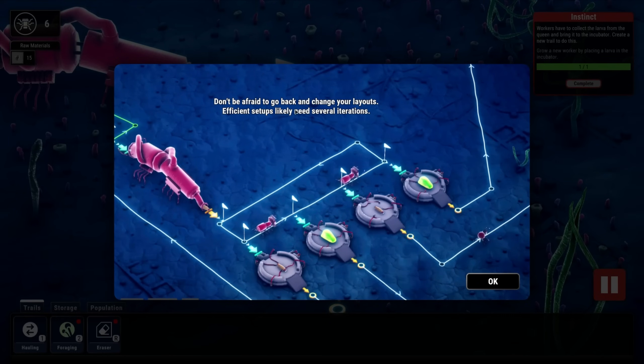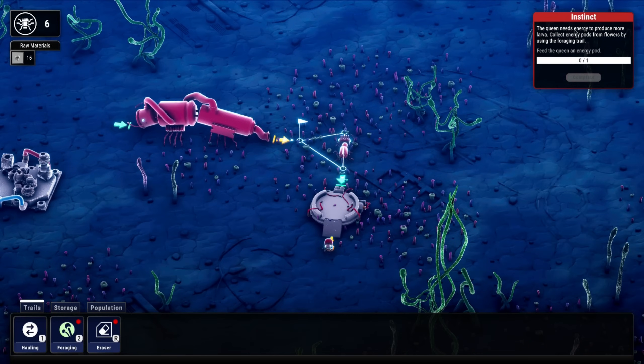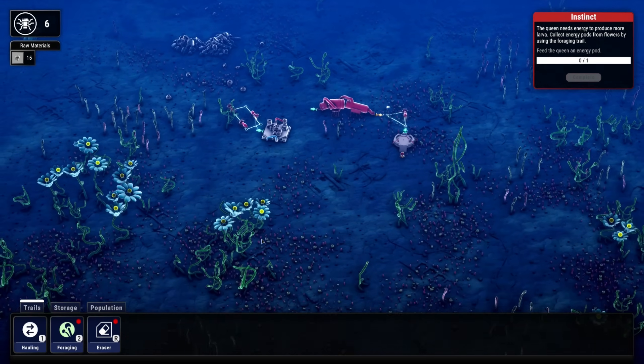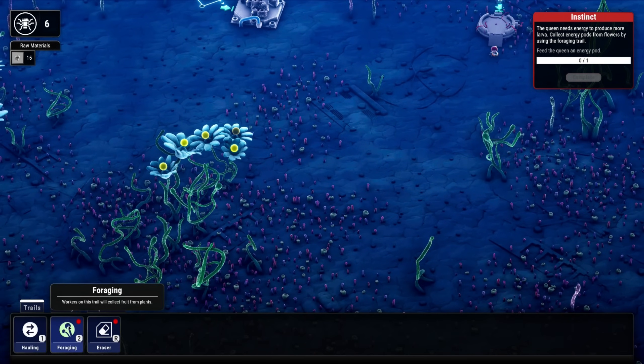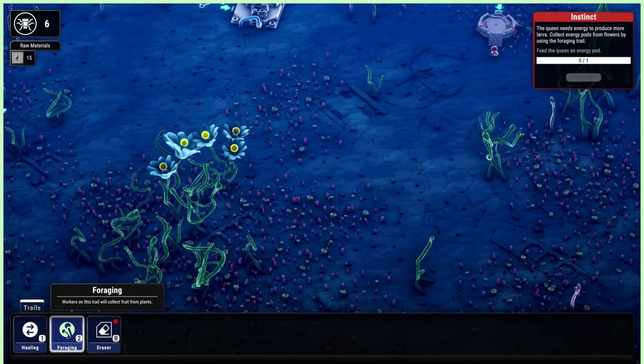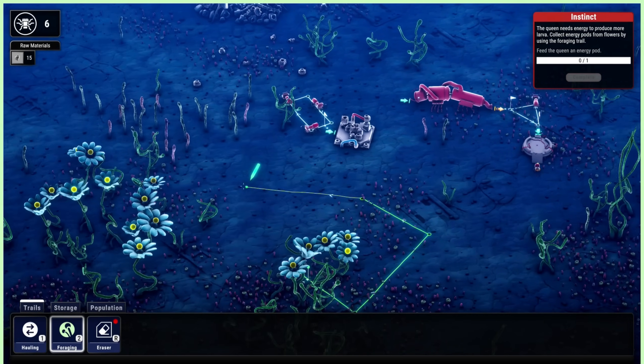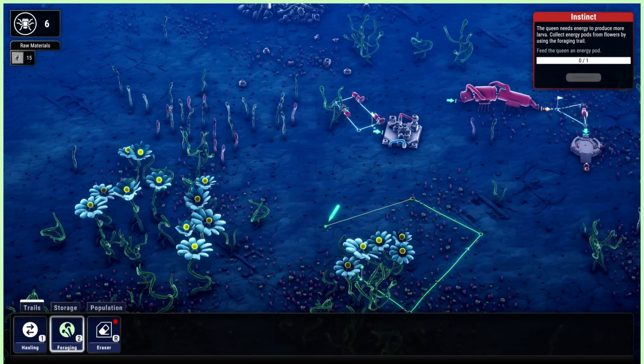Don't be afraid to go back and change your layouts - efficient setups likely need several iterations. The larva queen needs energy to produce more larva. Collect energy pods from flowers using the foraging trail and feed the queen an energy pod. So these flowers right here - we have foraging. Workers on this trail will collect fruit from plants.